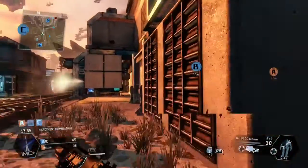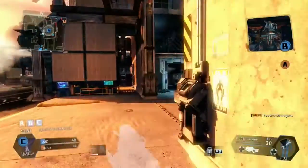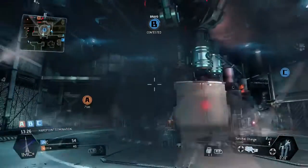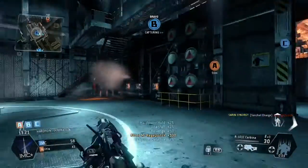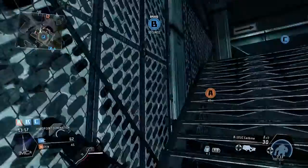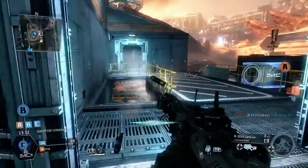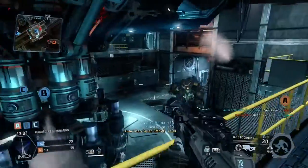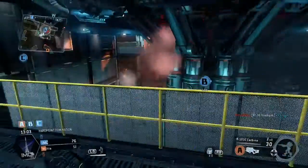He took me out, so that's my death. I'm moving straight back onto the B flag — you can see it's contested. I'm using satchel charges just to draw him out, and I take that guy out to get the Titan. Checking up the stones for anyone around, I find this guy a little bit tricky. He turns around but I still take him out, though my auto-Titan actually steals that kill from me.